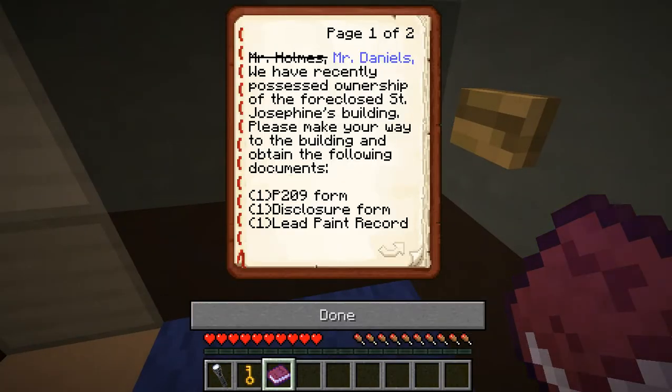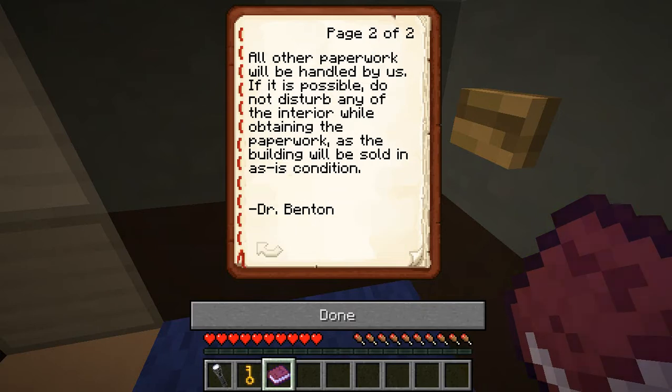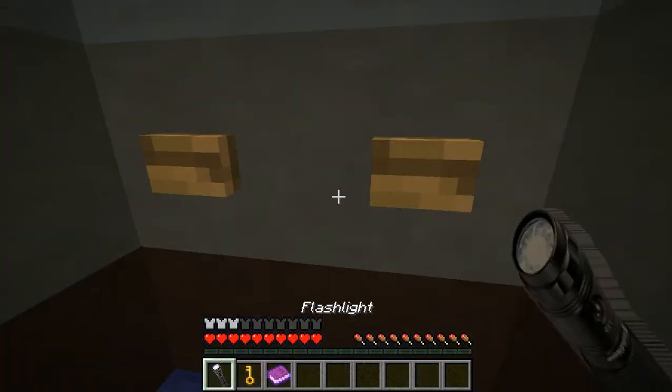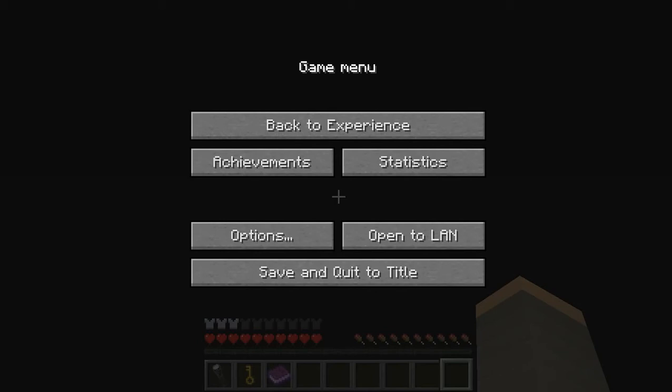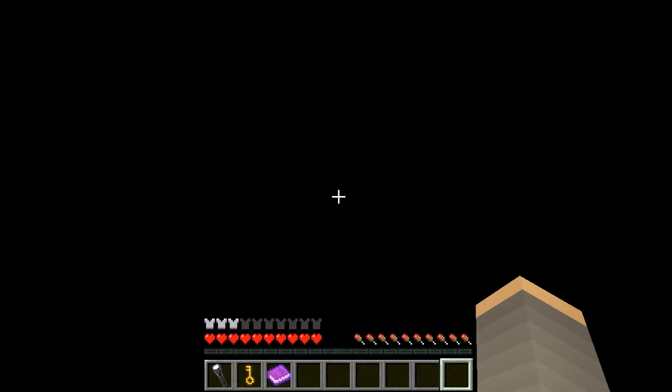I have to use the elevator — I don't want to, this is a bad situation. Once someone goes into a building and the doors close right behind you and lock themselves, you know it's a haunted house. I don't know what you do — I'd run away. I'm scared. What do my instructions say? I need to make my way to the building and obtain the following documents. Why are the lights off? Oh my gosh! Ah! Don't do the jump scare! I don't want it! Don't do the jump scare!